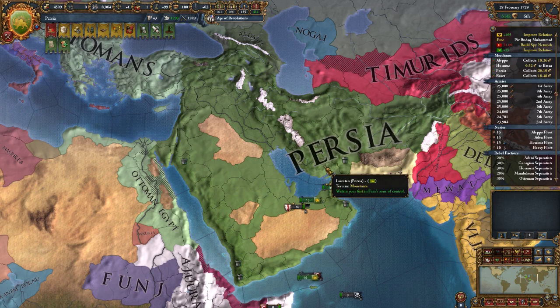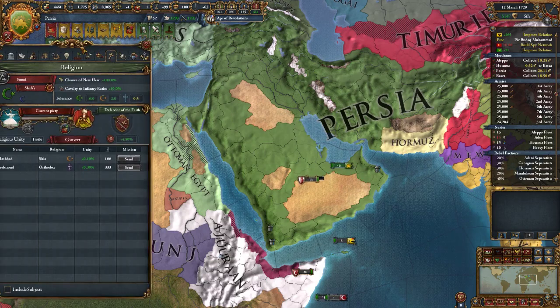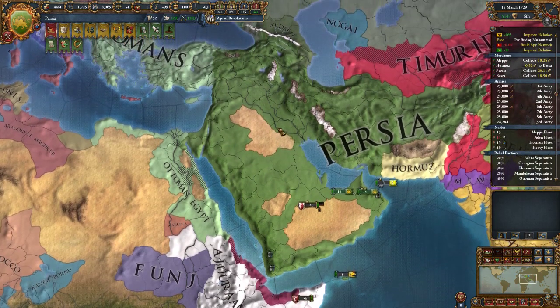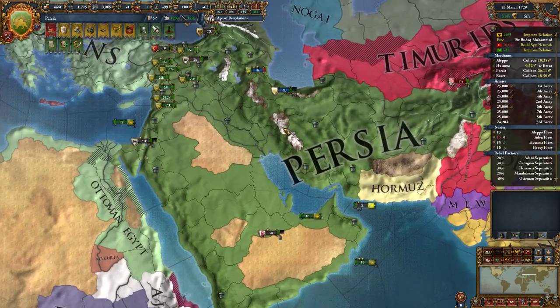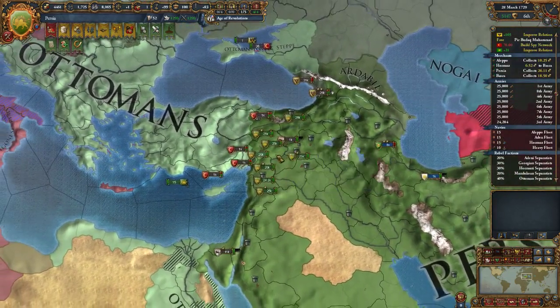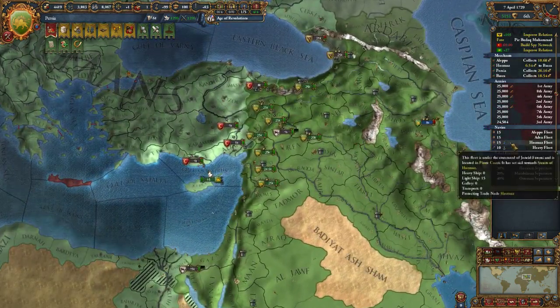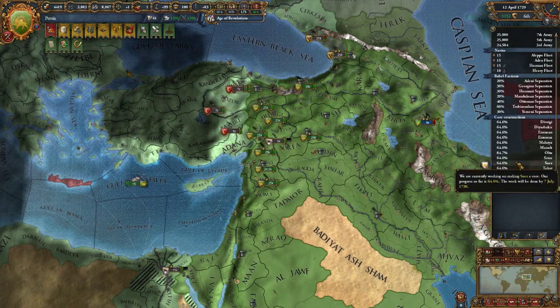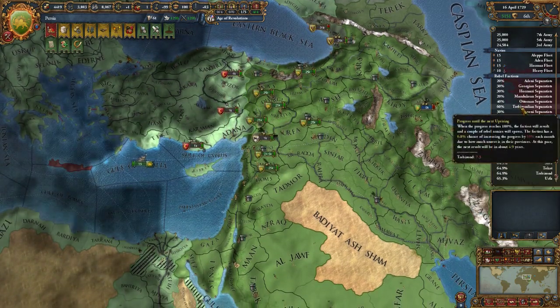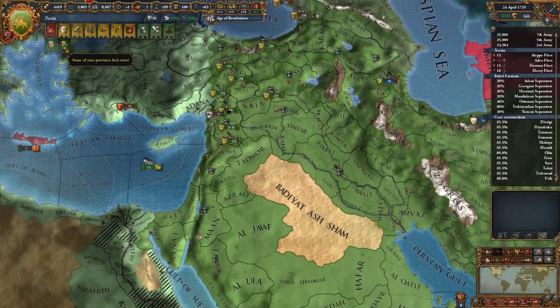Hello and welcome back to Europa Universalis IV where I'm playing as Persia. It is 1729, which means there's about 90 odd years left in the game — roughly a quarter left. I've completed another big war with the Ottomans and taken another chunk of their land. At the moment I'm just doing a bit of quarrying because my overextension is quite high and it's causing some issues.